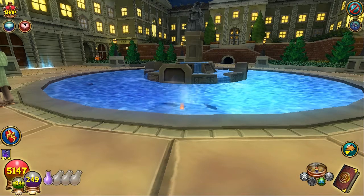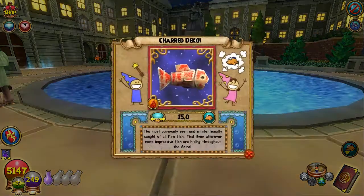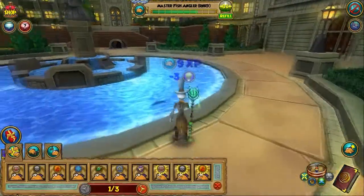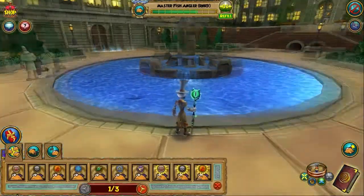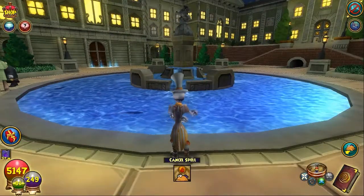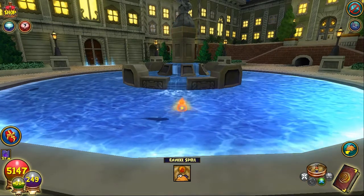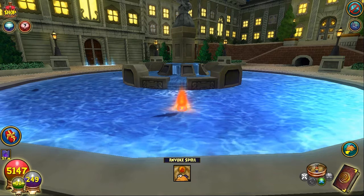Two bites down and we get a charred decoy. I'm finding with these test realm fish that it's best to come at them from the side, like almost at a right angle, or directly face on. It seems like they don't want to invoke very easily otherwise.